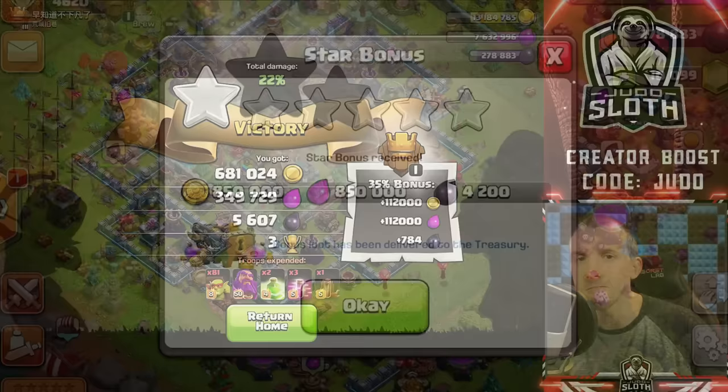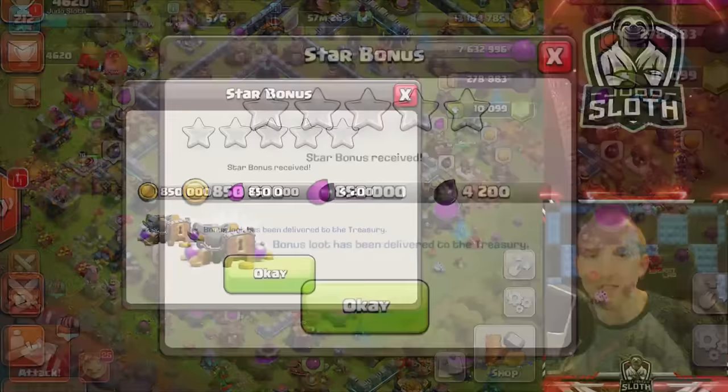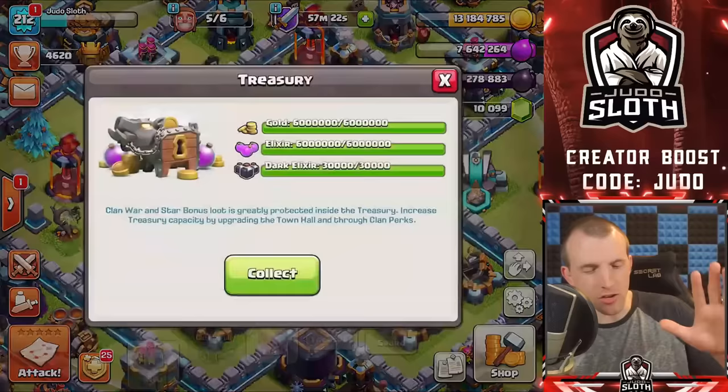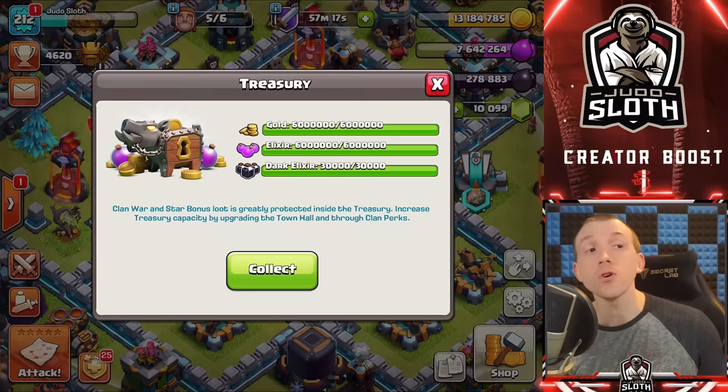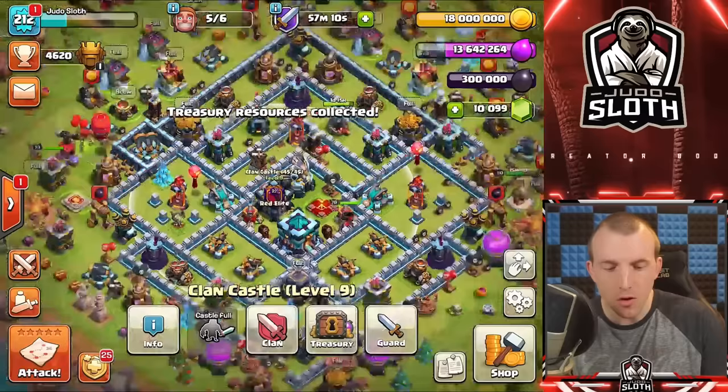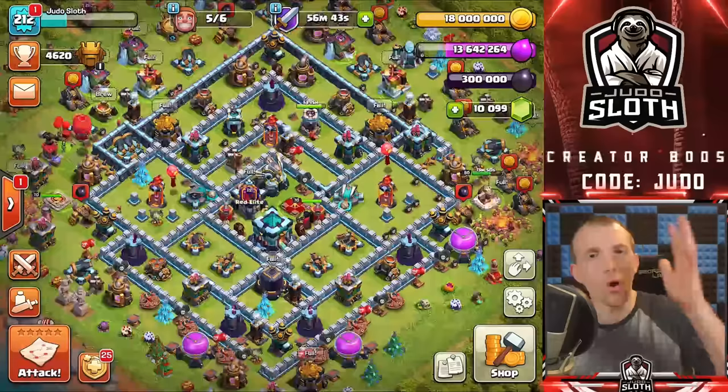Should we go for the two stars or should we just go for the loot? Let's see what we find. There is nothing better than coming back to base and finding this — I forgot about my star bonus! Don't tell me my Treasury is full. Oh it is — I don't even know if that was full at the start or not. We're not doing very well today guys, that is our gold capped up.